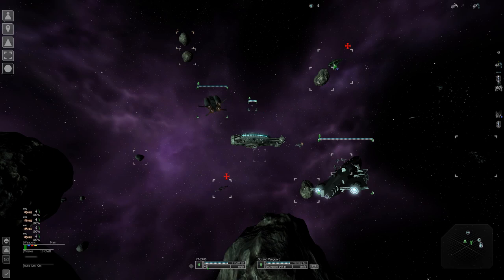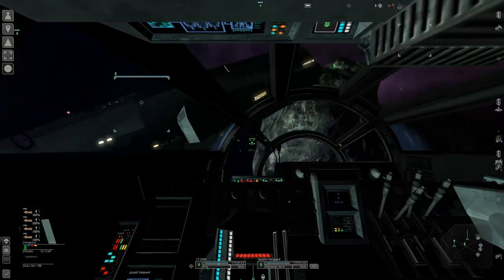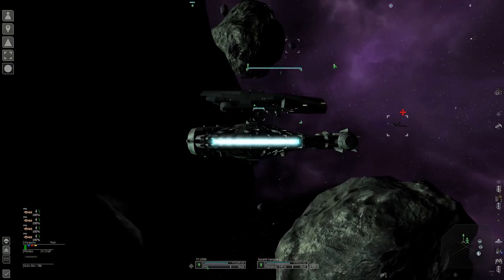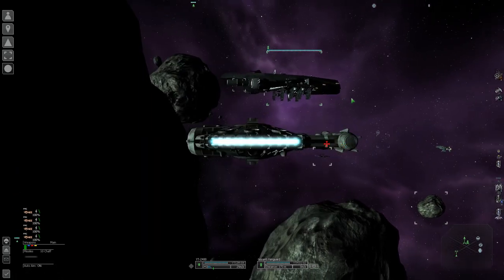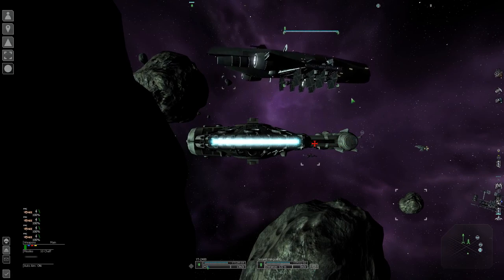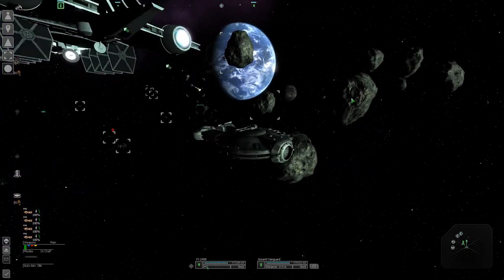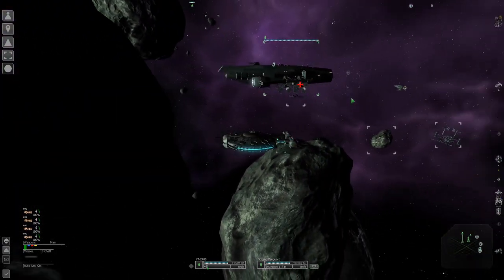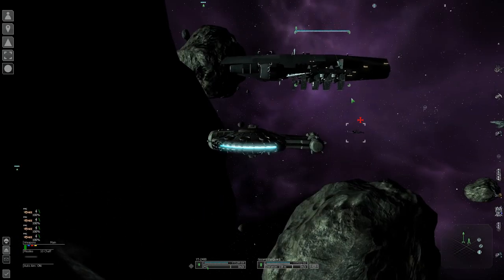The next step in the evolution of your mining fleet is a home base — a station, a ship, or a capital ship, anything your ships can dock at that is your property. For this example I have a Gozanti Vanguard, a light carrier TM class. As you can see at the bottom of it, I have four TIE fighter miners — super cheap miners you can buy from the Empire, just TIE fighters that can use mining lasers, but they have very small cargo.